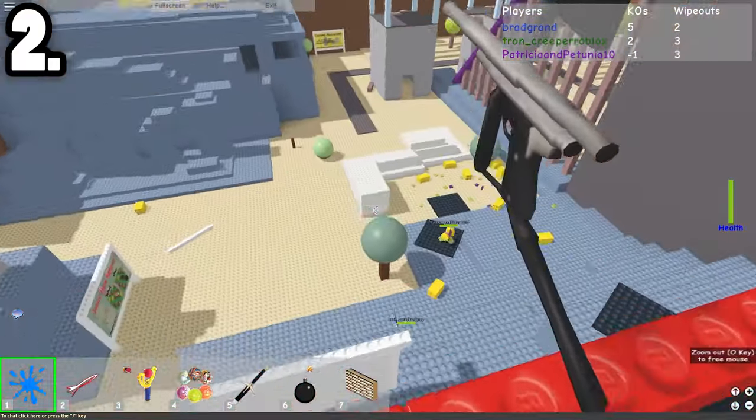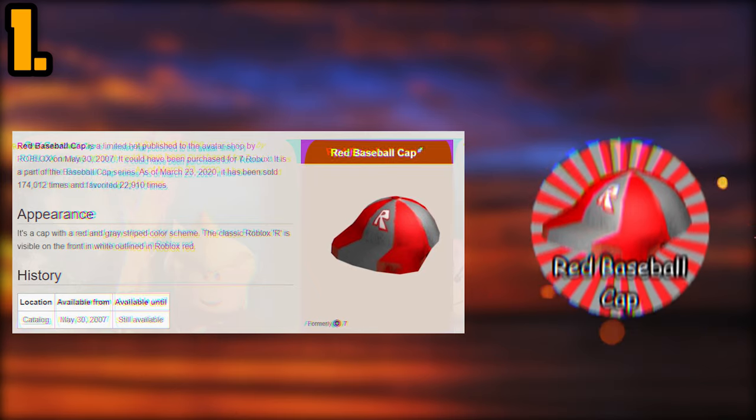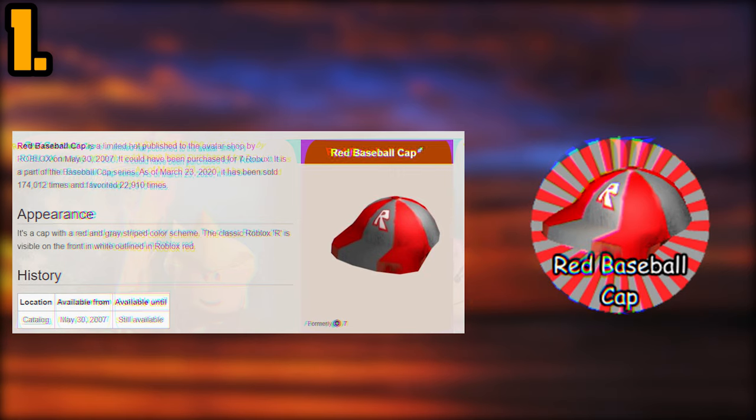At number one, we have the red baseball cap. Why does this get the number one spot? Because this was the first ever hat to be added to Roblox. If anything, this is probably the most OG veteran thing out there — by far the strongest piece of evidence someone has of being a true veteran.